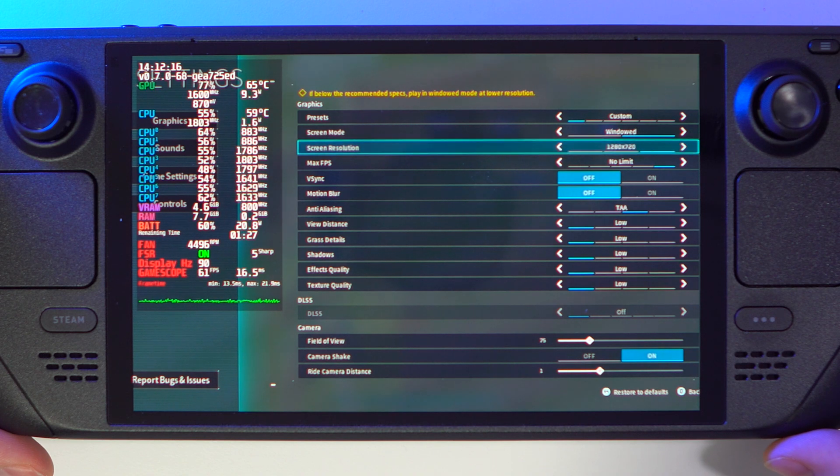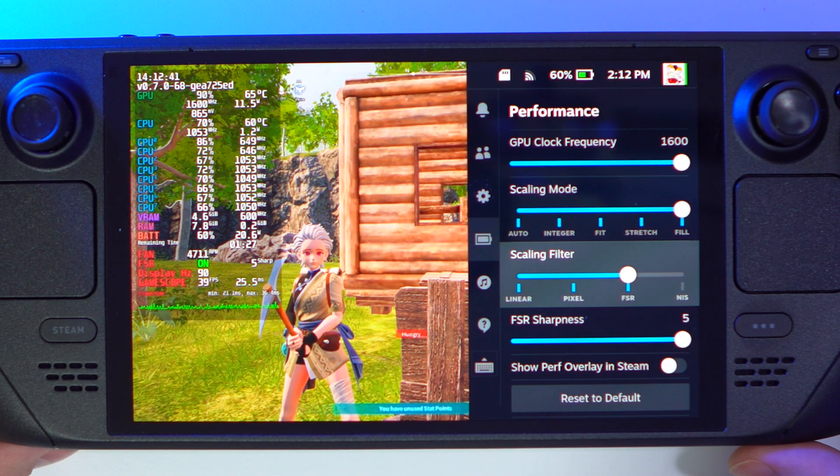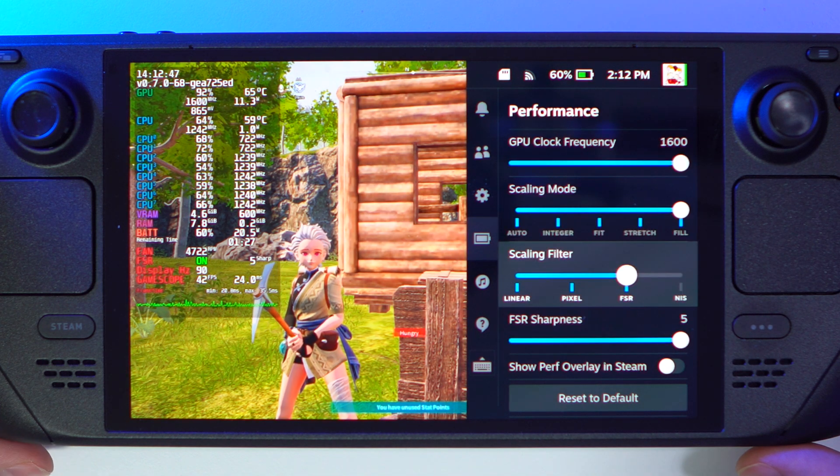Also, I noticed you must be in Borderless or Window mode. Now all you need to do is call up the Side Panel, go to Scaling Filter and choose FSR. And don't forget to apply sharpness from 1 to 5 to your taste.